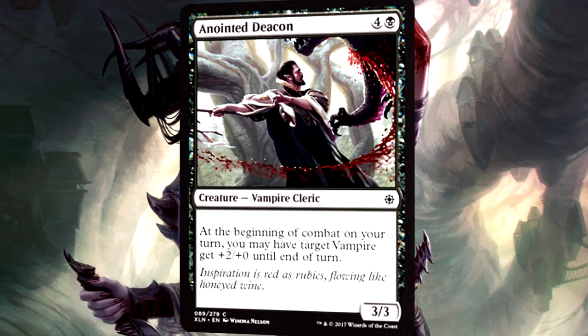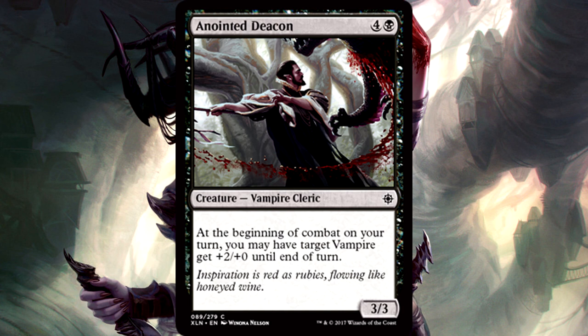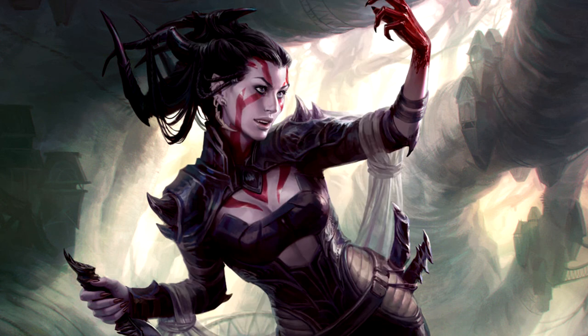Anointed Deacon is five mana for a 3/3 vampire cleric. At the beginning of combat on your turn, you may have target vampire get +2/+0 until end of turn. At worst this is a 5/3 on attack on your turn if you have no other vampires to pump up. I'm not writing home about this Deacon by any means, but it could easily function as a top-end filler creature and gain some value if you have vampires, especially those with lifelink. Not a bad card overall.